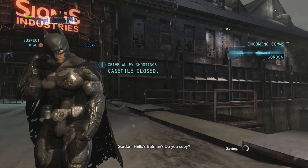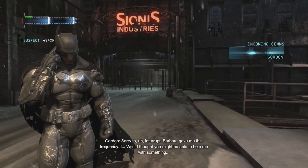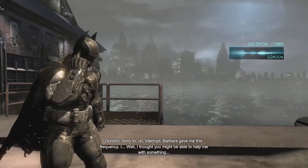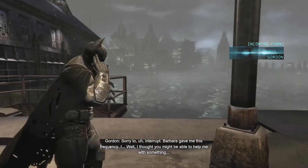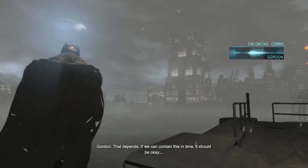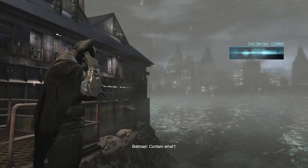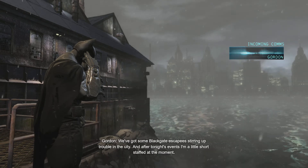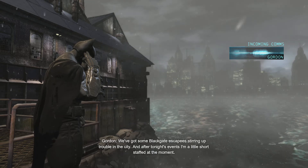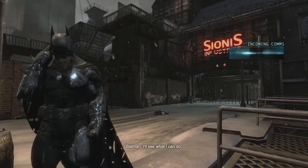Batman, do you copy? Gordon, sorry to interrupt — Barbara gave me this frequency. I thought you might be able to help me with something. Is there a problem? That depends — if we can contain this in time it should be okay. Contain what? We've got some Black Gate escapees stirring up trouble in the city. After tonight's events I'm a little short-staffed at the moment. So you want me to bring them in? Well, that's what you do, right? I'll see what I can do.